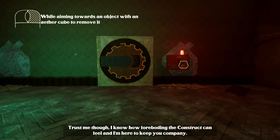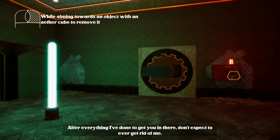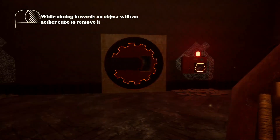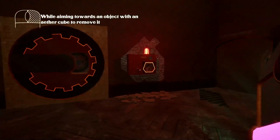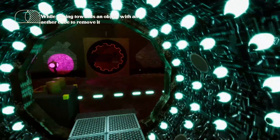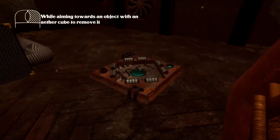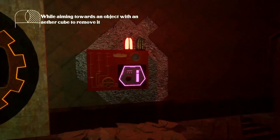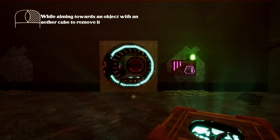The narrator says: 'I know how foreboding the construct can feel, and I'm here to keep you company. Don't expect to ever get rid of me.' We've got a white cube and a purple plug — that actually unlocked it right away. Assuming this cube comes with us... no, it won't let us bring it through. If we smack it back on its original place, that powers it off. So a purple panel getting white light switches it off — maybe we just throw it on the ground and head in.